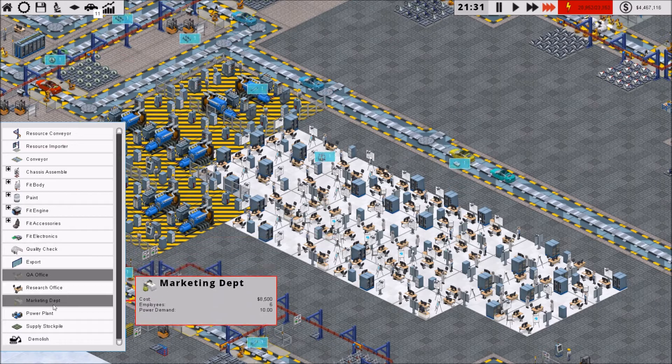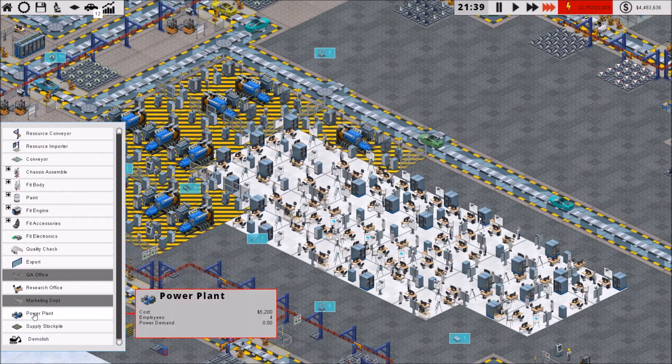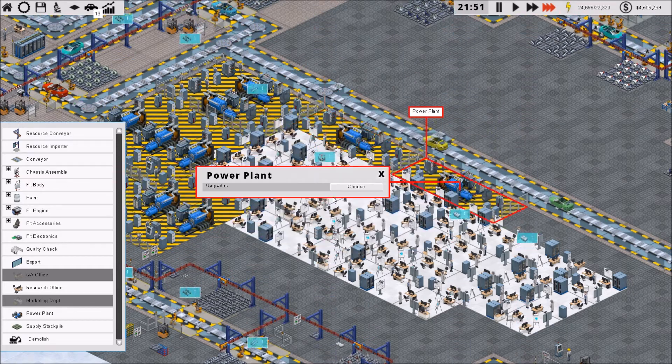We were going to lay down some additional power plants. So we'll rotate that, throw one there and another one right there. We'll do efficiency and efficiency.